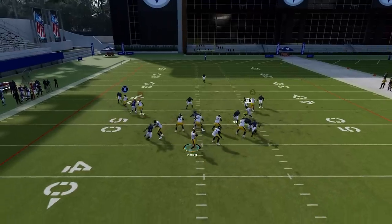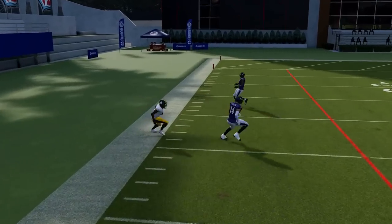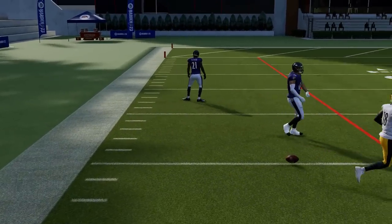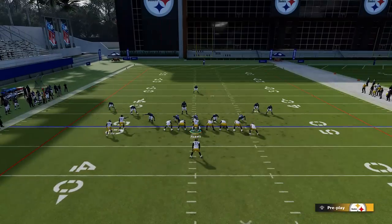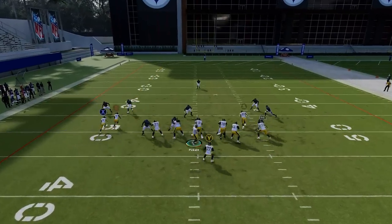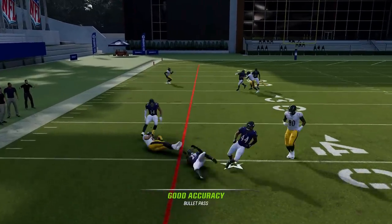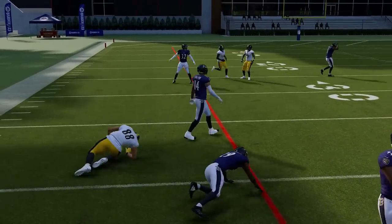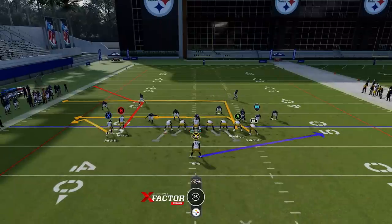This is a cover three — you can see how the B route beats that man coverage once again. But if it's a zone coverage — cover three, cover four, cover two — it doesn't really matter. Any zone coverage and any man coverage, the B route is going to get open. And then you also have the drag and the crossing tight end. So if your opponent tries to drop back on the in route over the middle, you have the drag open underneath. This is really a perfect play — pretty much every route here gets open.